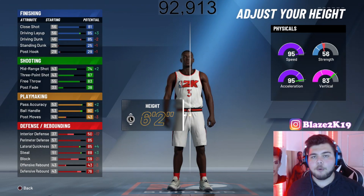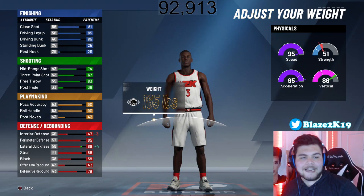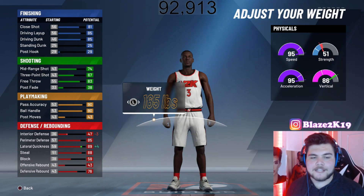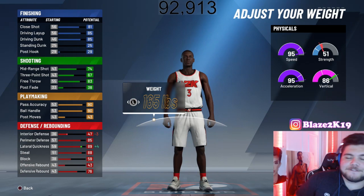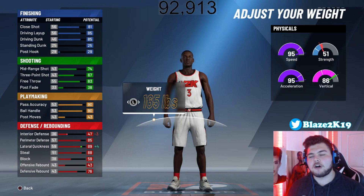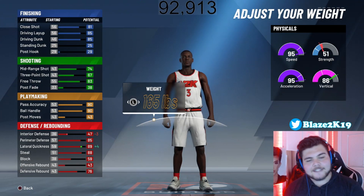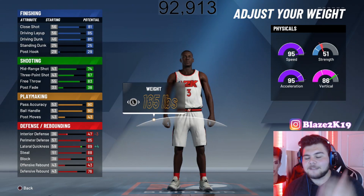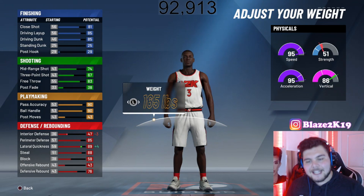The main reason we're doing this is because driving layup goes up, mid-range goes up, passing accuracy and ball handling goes up, and the acceleration and vertical all at the same time. Now for the weight, you're going to go all the way down to the minimum weight to make sure you get that plus 4 lateral quickness and that increase in vertical. Minus 3 to your interior defense from a 50 is not gonna be a big deal. 86 vertical, plus 4 lateral quickness along with having the badges to get that push and bump animations — it's gonna be solid.